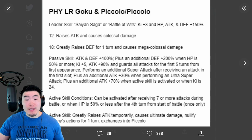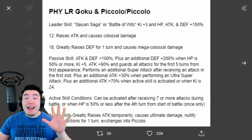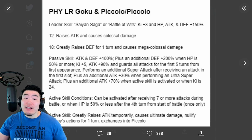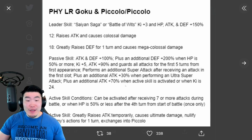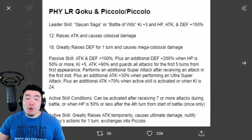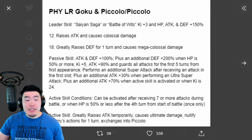The Passive is Attack and Defense plus 100%, plus an additional Defense plus 200% when HP is 50% or more, Ki plus 5, Attack plus 90%, and guards all attacks for the first 5 turns. From first appearance, performs an additional Super Attack after receiving an attack in the first slot, plus an additional Attack plus 30% when performing an Ultra Super Attack, and then plus an additional Attack plus 70% when Active Skill is activated or when Ki is 24. The Active Skill can be activated after receiving 7 or more attacks during battle, or when HP is 50% or less after the fourth turn from start of battle, once only.